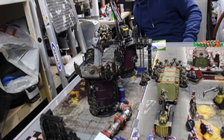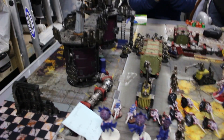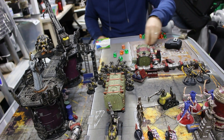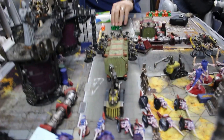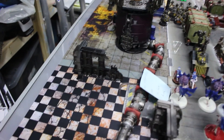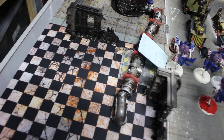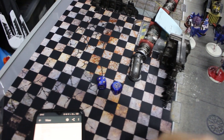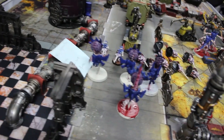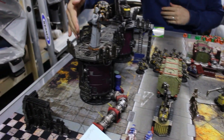The Scarab Destroyers shoot with their particle beamers - assault six each, two beamers giving 12 shots at ballistic skill four-plus. Three hits land and the armor penetration is improved making it AP minus one on two shots. Against the five-plus saves, one is shrugged and one is taken. Two Gene Stealers die.